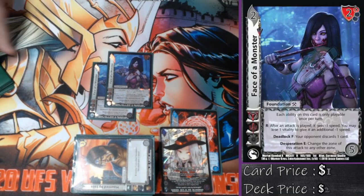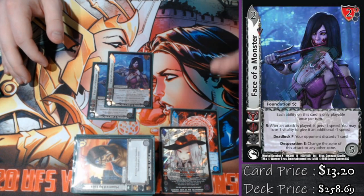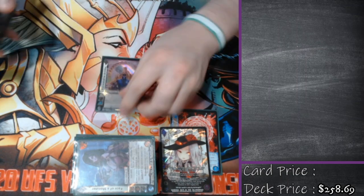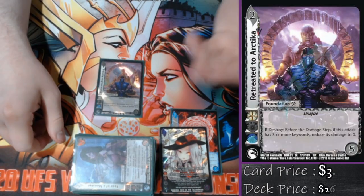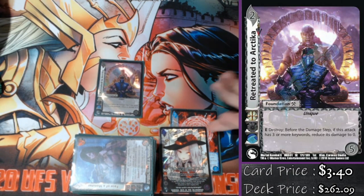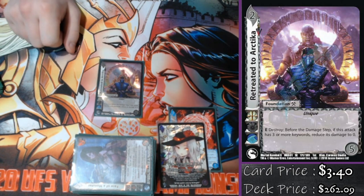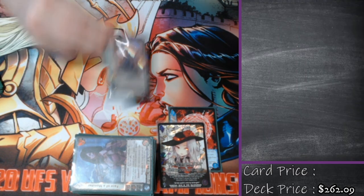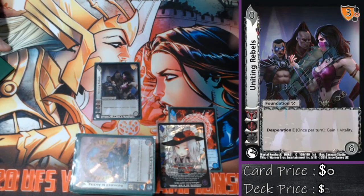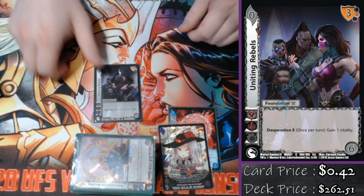Playing double Face on Monster: response minus speed, and when I'm at desperation I can change the zone of either my attack or your attack — either for the perfect block or the off-zone mix-up. It's really your choice. And it is extra deadlock pressure. Playing one Retreated at Artica: one of the easiest ways to beat Dejanette is to bait out using her momentum on things you don't necessarily care about. Retreated at Artica lets me keep my precious commodity of momentum nice and safe and say I don't necessarily care what that attack does because I'm just going to put its damage to zero by destroying this anyway. Nice try. Playing one Uniting Rebels: the plus one vitality when you're at desperation can go a long way. Quan Chi's Fortress also has the same ability, but the main thing about this is it checks a six and is a really good spam.